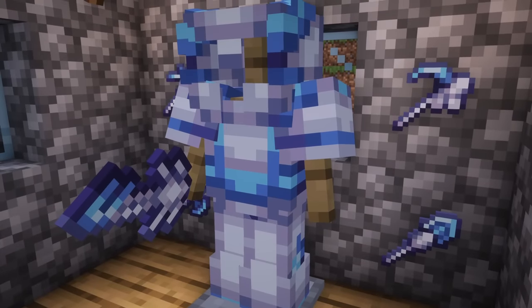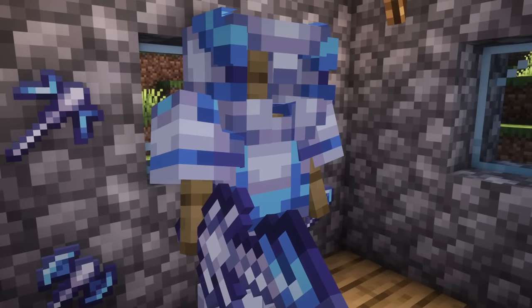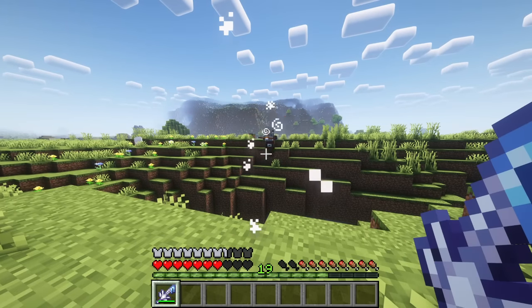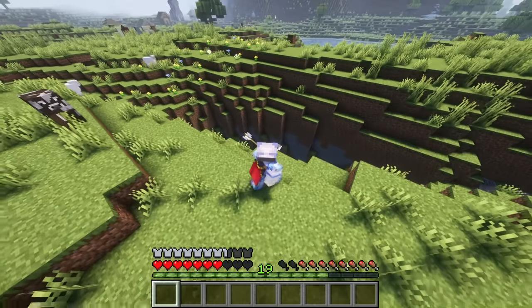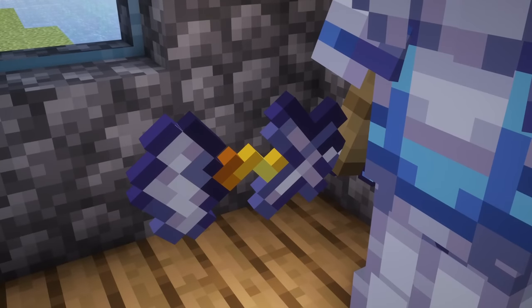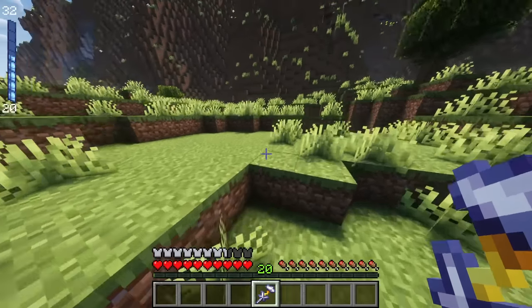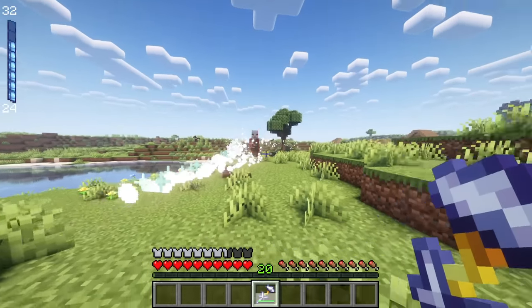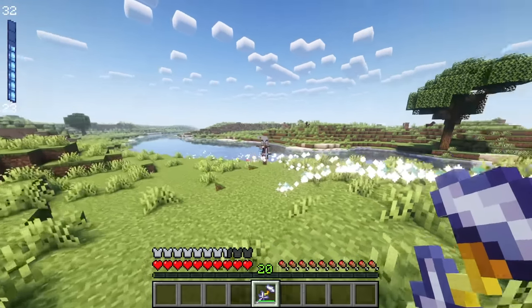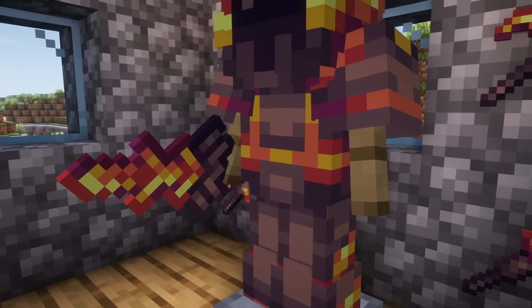The sky set contains weapons that will apply levitation to mobs. Shifting while doing so will launch enemies away. The armor grants double jump while sneaking and slow falling. Additionally, players can craft the weapon Thunderclap out of these ingots. This weapon strikes by unleashing lightning bolts in the direction you're looking, consuming 8 mana points.